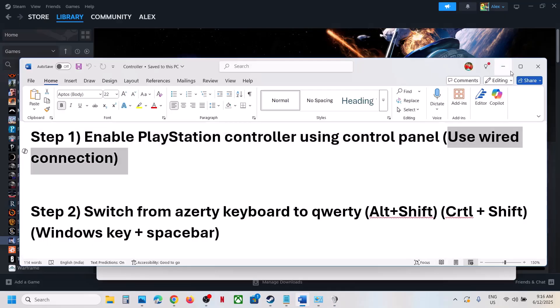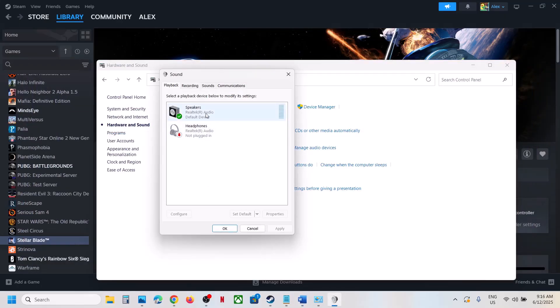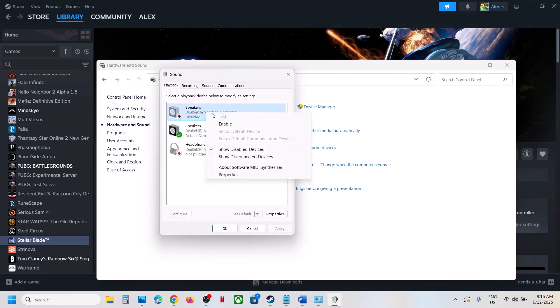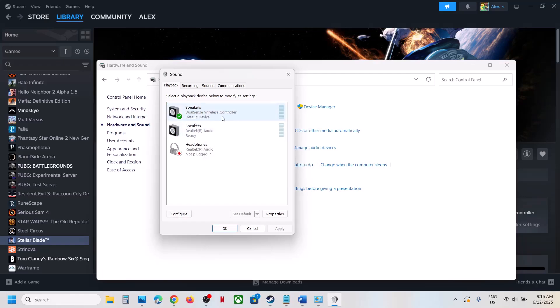Connect your controller using the USB cable. Once connected, you will see your DualSense Wireless Controller. If it is disabled, right-click on it and select Enable.